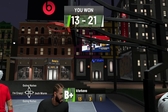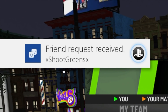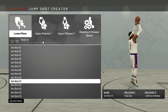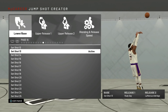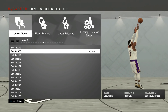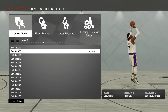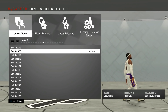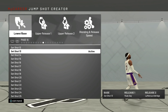I wanted to get that out of the way to make sure you guys are getting the best possible results with these jump shots so you can fully maximize the potential of this build. Now, in order to have a good jump shot you absolutely have to have a good base. The base is what determines the green light window for that particular jump shot — if your base has a really small green light window and it's too unforgiving, it's not going to matter what releases you put on it or how you blend it.